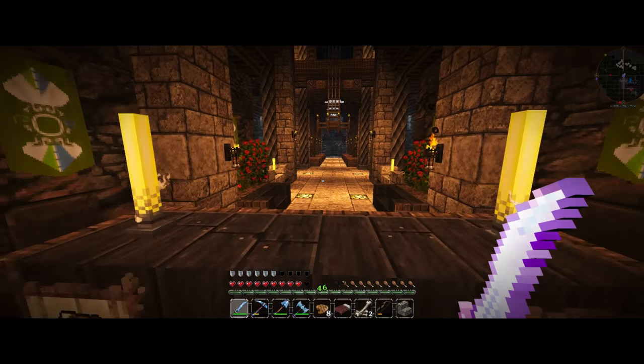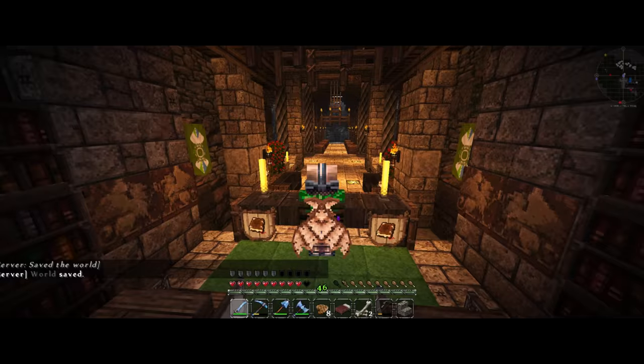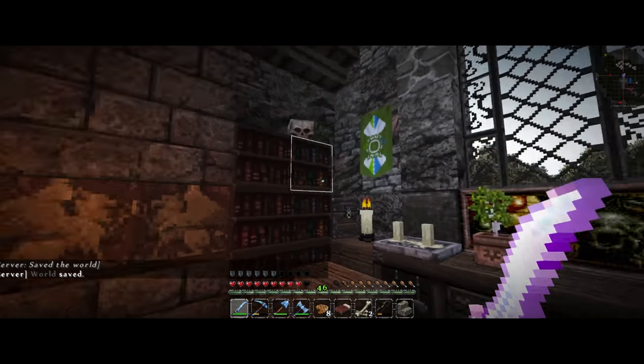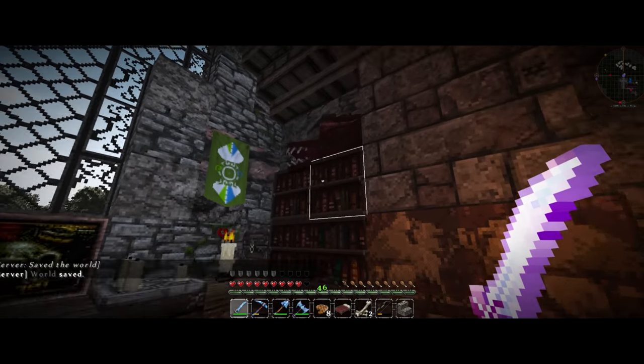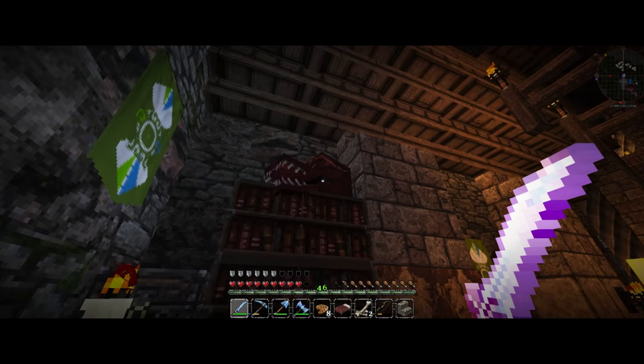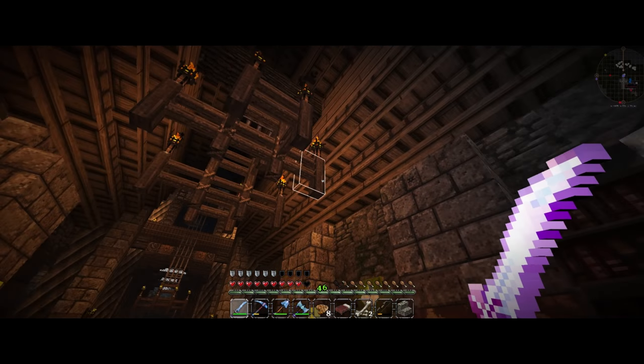We got the front area right here — you know, the whole altar and all that good stuff. Back here we just got some books, some more candles, benches, and more books. We threw a dragon head up there — figured I had them, might as well use them. There's a skeleton head over there too.